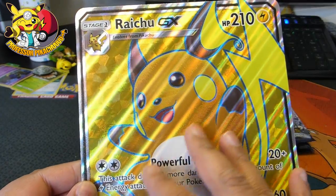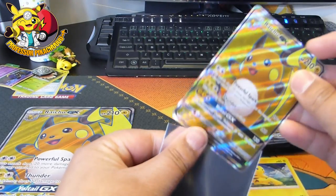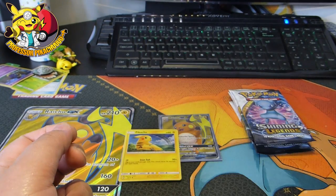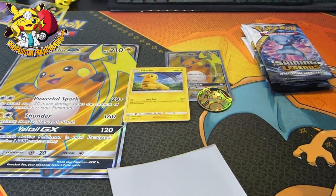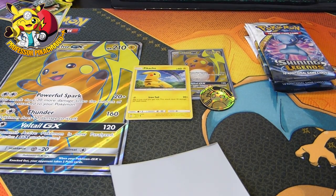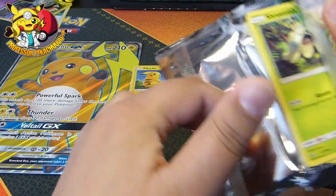We have the jumbo Raichu GX. The jumbos are great but the little ones are the best - absolutely love the little versions. So I'm going to sleeve the little version up. And Pikachu - it's just one of the normal cards in it. Then we get the Raichu coin. Love that, that's one of the better coins. Something in the wee bag as well. We've only got five of these, so I might open up some Ultra Prism which I've got, but here we go guys.